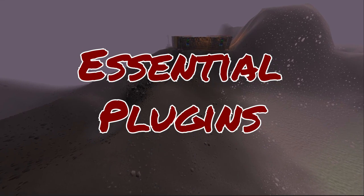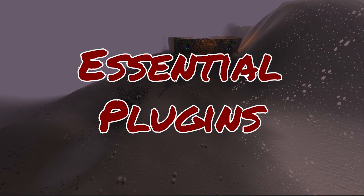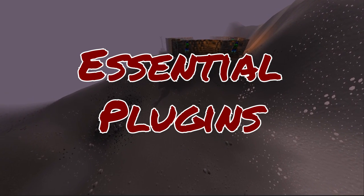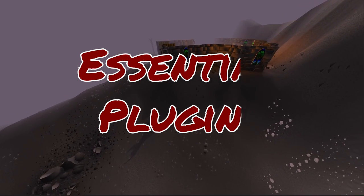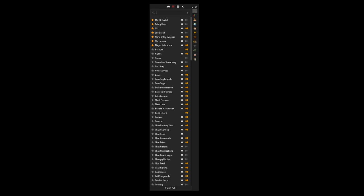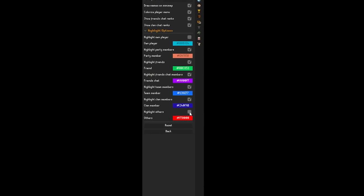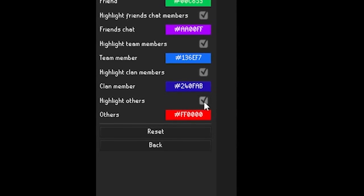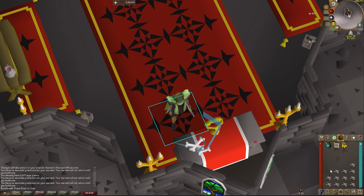Before you venture out into the wilderness, there are a few essential plugins in RuneLite that will make it easier to avoid PKers. The main one is the player indicators plugin. Go to your plugins — this is one of the default ones that comes with RuneLite — go to player indicators, and at the very bottom make sure that 'highlight others' is checked. This will ensure there's a tile highlighted underneath all other players and their names are drawn on the mini map.